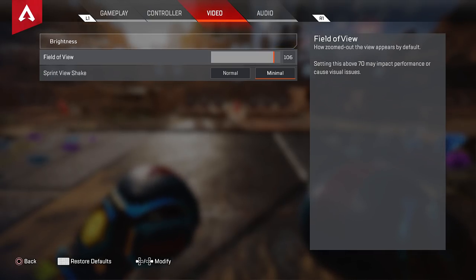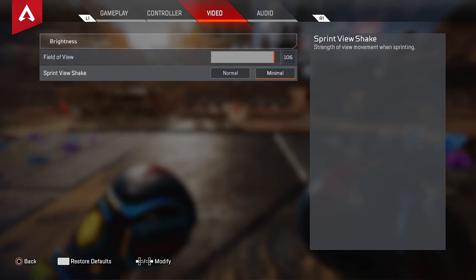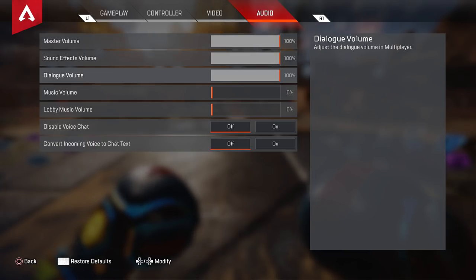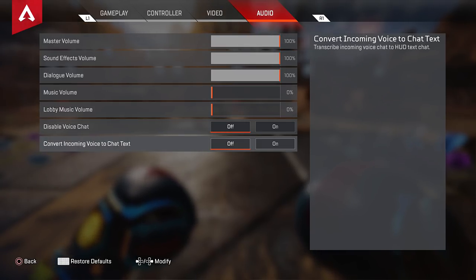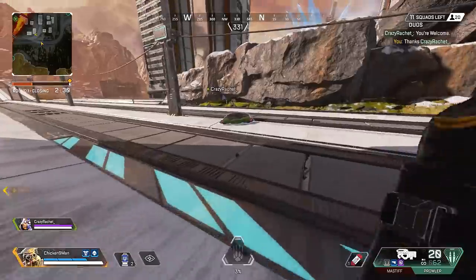Video settings: brightness is around 106 field of view. It used to be 110, but back in the day using Bloodhound's scan ability at too high an FOV would sometimes crash the game, so I kept it at 106. Sprint view shake is set to minimal — I don't need to be shaking all over while trying to focus on things in front of me. Audio: master, sound effects, and dialogue are all set to 100. I don't listen to in-game music. Voice chat is disabled, and incoming voice to chat text is also disabled.